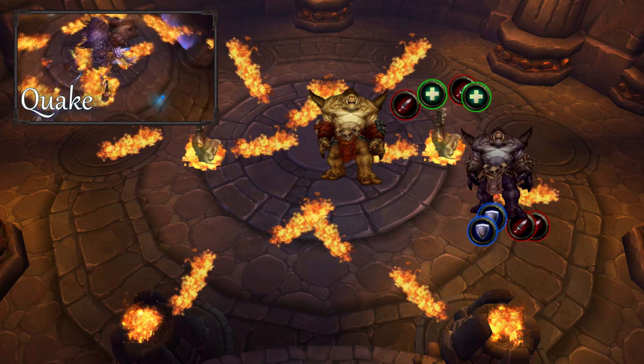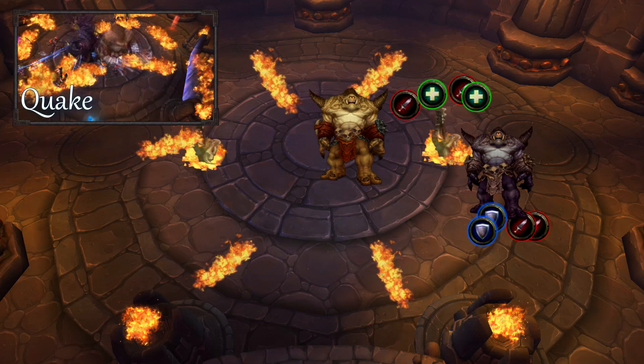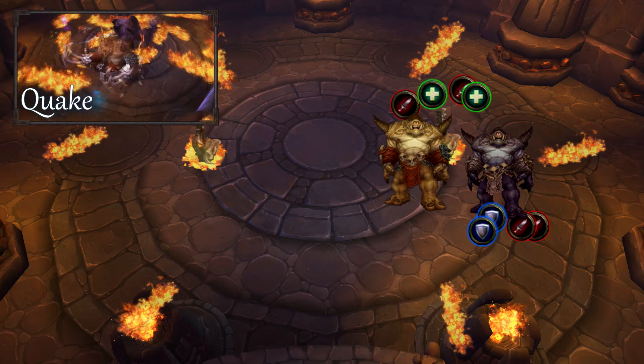Getting hit by fire will apply a stacking debuff, so it's important to dodge the fire even if it means a little DPS downtime.